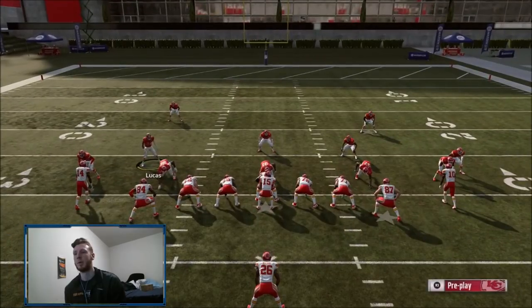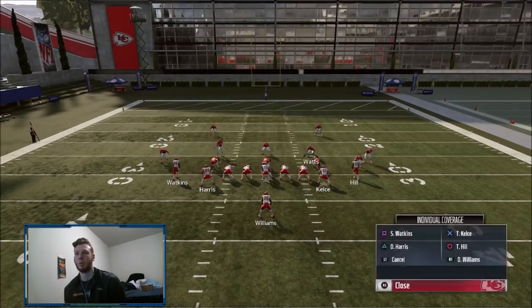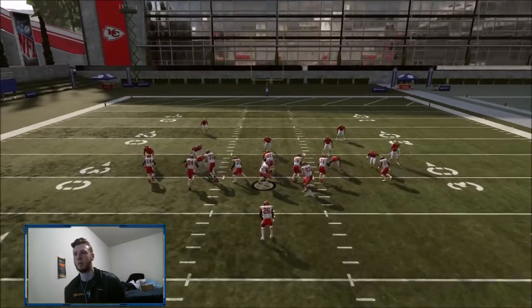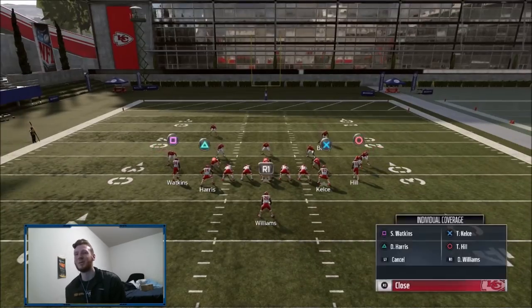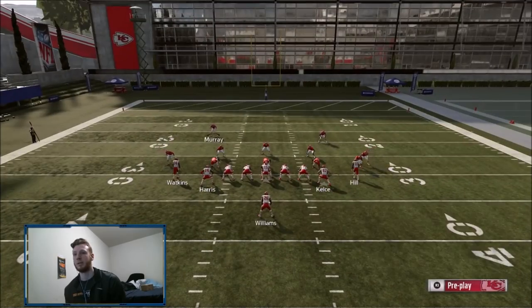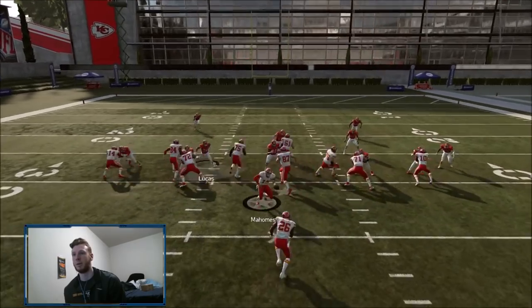There we go - I'm through! That's obviously the result you want most of the time. Move him down just a step - you don't want to move him as far as the other guy. Shooting the gap like that is what you want to do to be successful. Now I'm getting it - I guess I was just nervous trying to show out for the viewers. The best part about this defense is the gap shooting ability, and if you're able to do that the majority of the time you're going to be set.